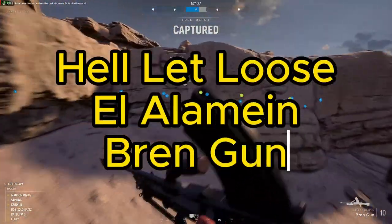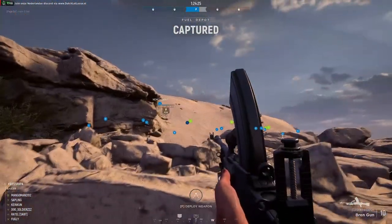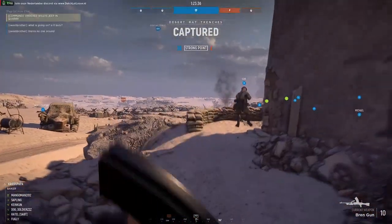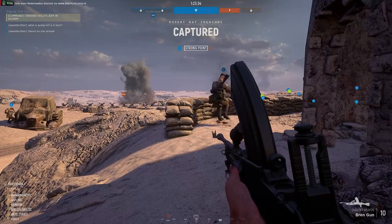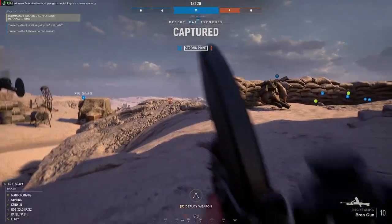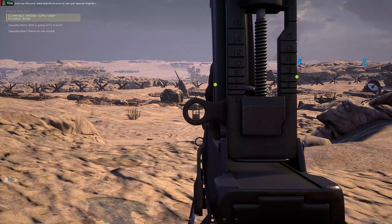What's up guys, in this video I'm back playing Hell Let Loose. I'm currently on the El Alamein map and I'm playing with the Bren gun. A friendly just got hit by an enemy sniper and he went down.